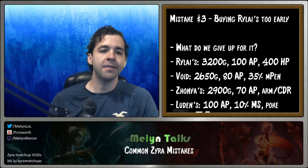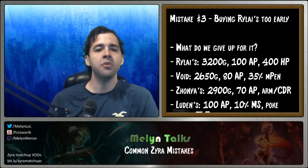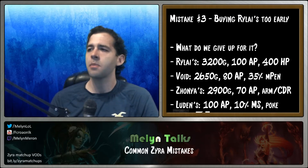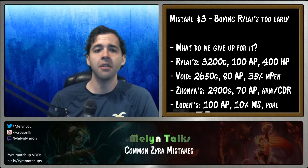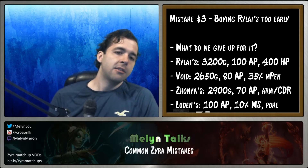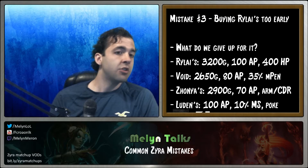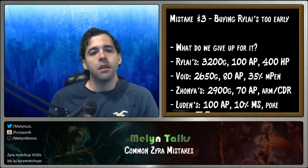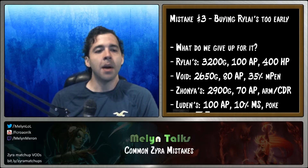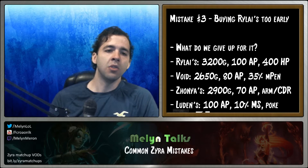I like Zhonya's a lot for enabling aggressive play. It's very good now with the changes giving it CDR and making it cheaper, especially with the popularity of armor pen builds. The last big alternative for Zyra support instead of Rylai's is Luden's Echo. This item is very hit or miss — I say this every video: you do not buy Luden's Echo for burst. You buy it for poke and movement speed.